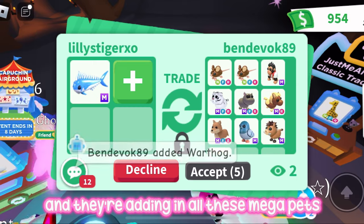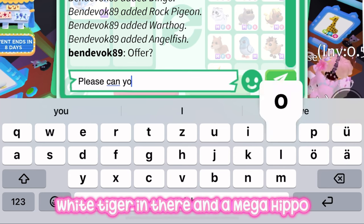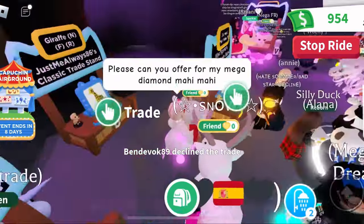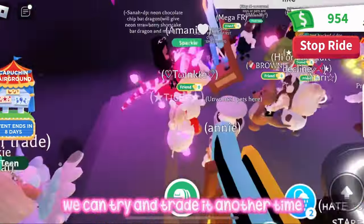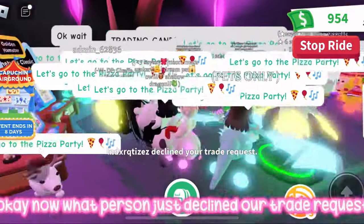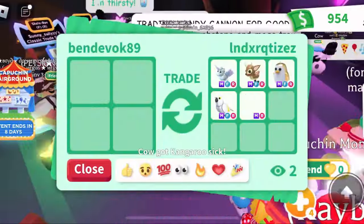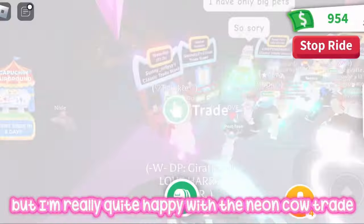This person has just traded me and is adding in all these mega pets — I'm really excited because there's a mega lunar white tiger and a mega hippo in there, which I really like. But sadly it's not their offer for my trade, and they didn't want to offer for my mega diamond mahi mahi — they just declined. That's okay, hopefully we can trade it another time. I really wanted to offer for that person's mega neon white amazon bird too, but they got traded by someone else.